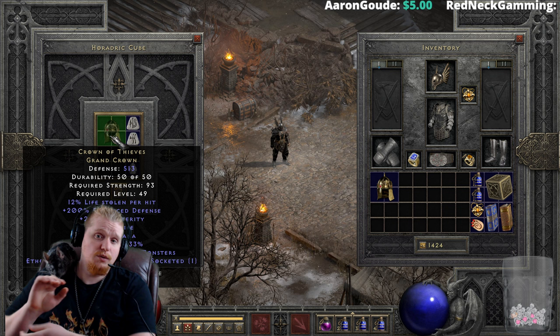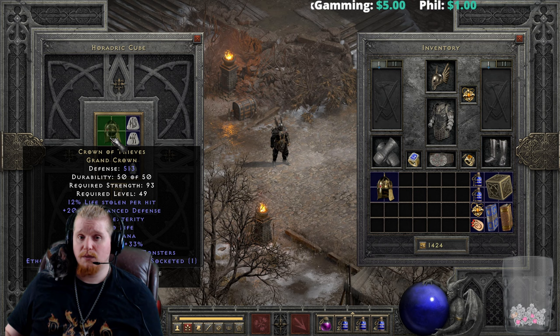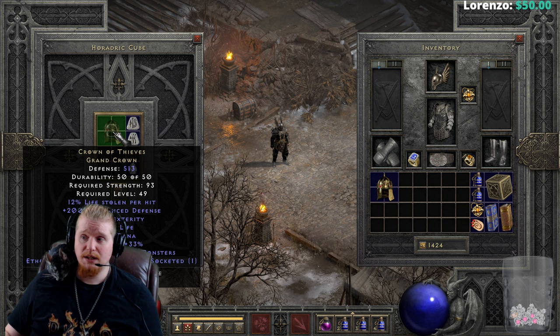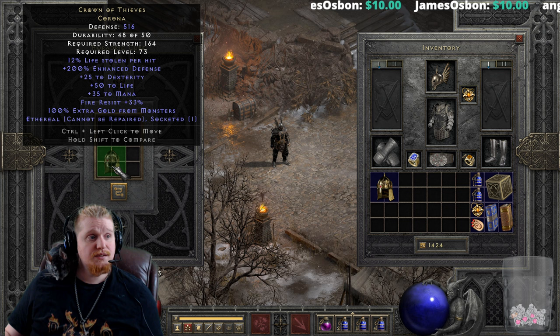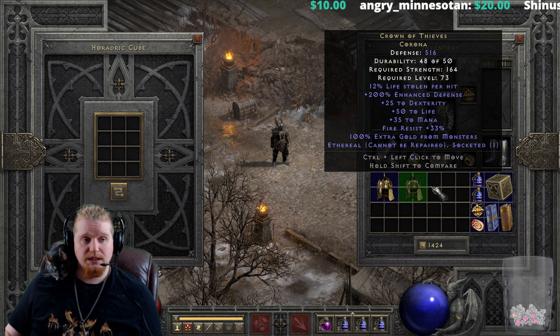It's important to note that the Crown of Thieves is not particularly rare — you usually see quite a few of them during the leveling process. Upgrading one and leaving a couple non-upgraded is certainly fine. I usually like to have at least a couple to throw on mercenaries as I level up characters. The ethereal version upgrades from 513 defense at 93 strength level 49, to 516 defense at 164 strength level 73.